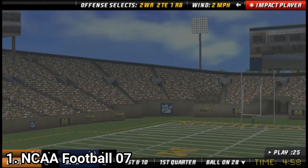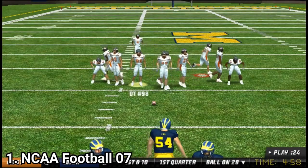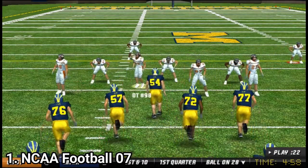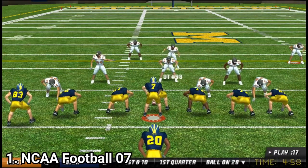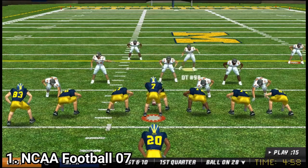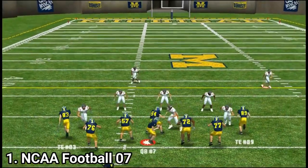As game modes, you get the dynasty mode, the rivalry game, and the mascot game. The rivalry game pits your favorite team against a familiar rival — you know how every hero has its villain. It's the same in the rivalry mode: you play with your favorite team's arch enemies.